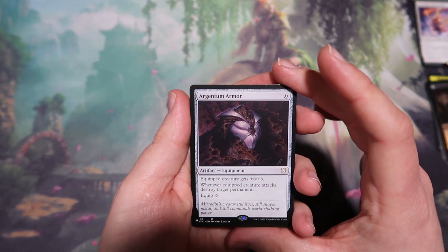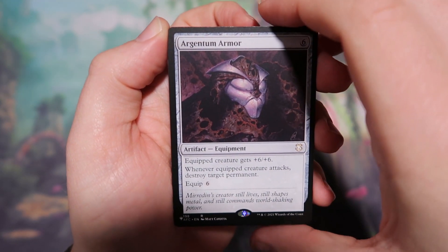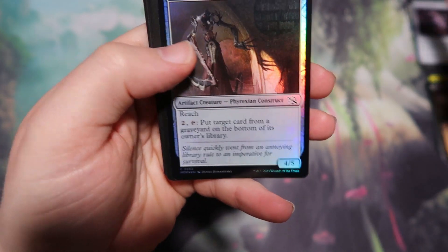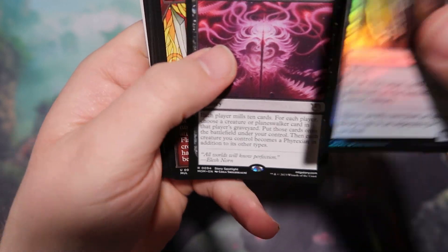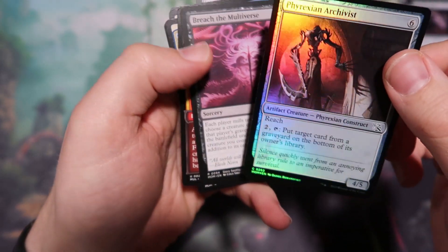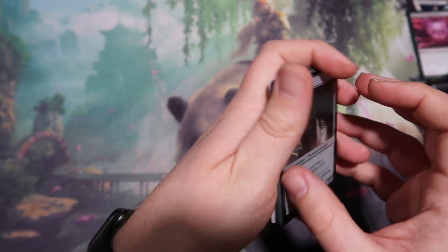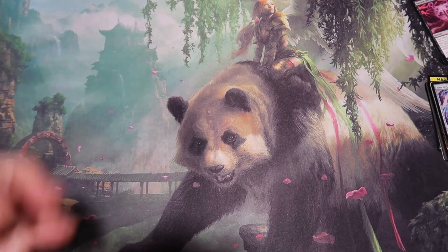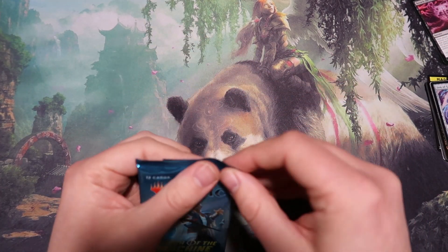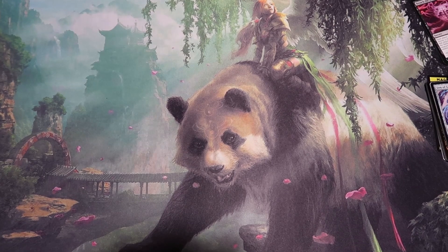Moving on to the next pack. We start off with a list card and Argentum Armor — like to see that. Six mana, six equip, plus six, plus six, and whatever the equipped creature attacks, destroy target permanent. Super cool. We also get a Phyrexian Archivist and a Breach the Multiverse, which looks like it will be the only rare in this pack, which is totally fine. I don't think you can get the special foilings in the set boosters — I think the Halo foiling is just for collector boosters. I could be wrong, and I hope we pull one to prove me wrong, but we'll see.